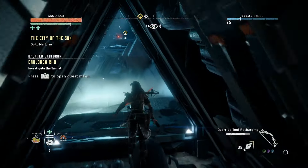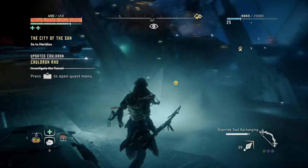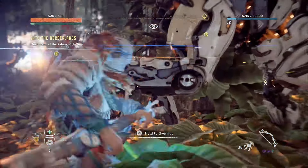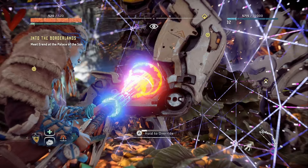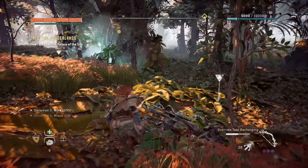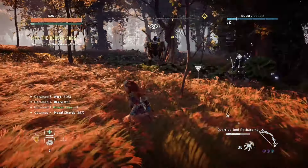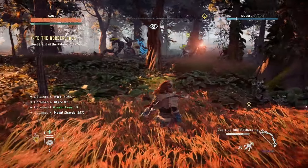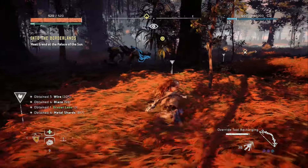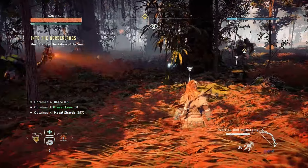As you play through, you'll come across cauldrons — massive mechanical caves deep within the side of mountains. If you can clear a cauldron, you'll be granted the ability to override certain machines, turning them from hostile to allies. In doing so, they'll fight alongside you, and in some cases it's just easier and faster for them to take out the machines for you. Be careful though, as they only stay overridden for a short time, and they can also turn on you if you damage them enough, accidentally or not.